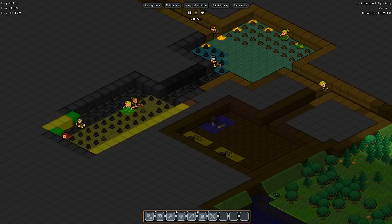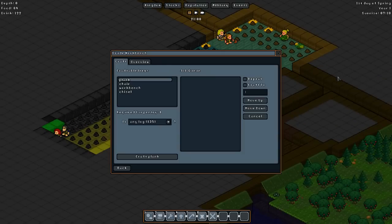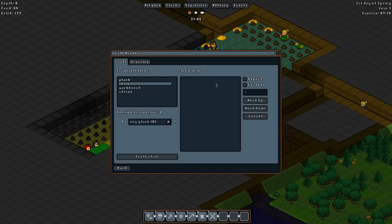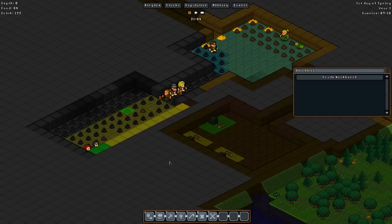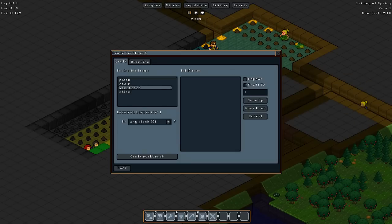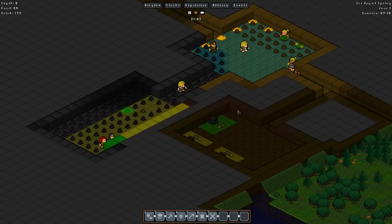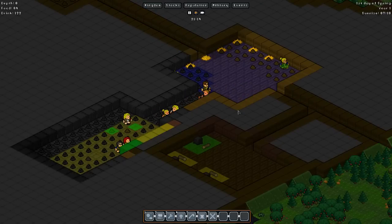We might want to mine out a little bit more and do more designation for what it's going to be used for. We're also going to make these guys here - from the crude workbench we're going to have planks. We want to craft to two planks, always have up to two because I know how this thing works now. We're always going to have a chair - make sure we craft up to one if we don't have any. And then the same thing with this workbench - craft to one to make sure we have it.